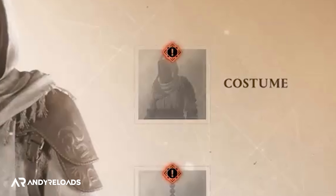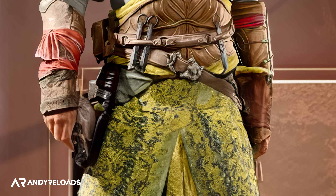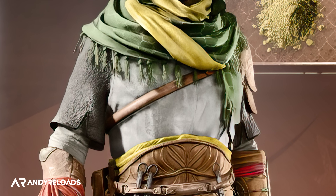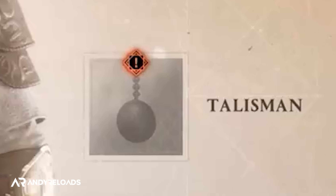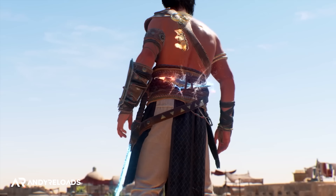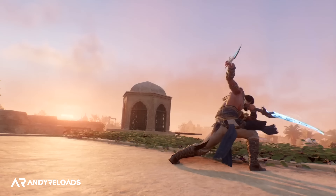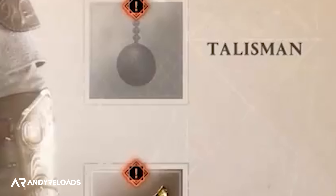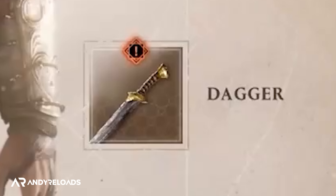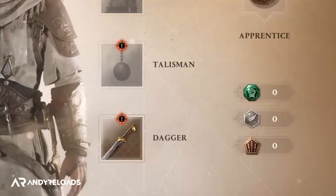This is also the first time we've officially seen the inventory menu, where we have six equippable options. The first being the outfit or robes we choose, which I'm presuming has stats embedded within them, but no confirmation on that yet, as well as the outfit dye slot below it and the sword panel completing the left-hand side of this menu. Over to the right, we have the costume section, which I imagine is our transmog option, where we can select a particular assassin robe we visually prefer to get that cosmetic look in Baghdad without sacrificing stats.